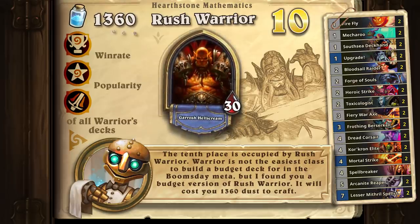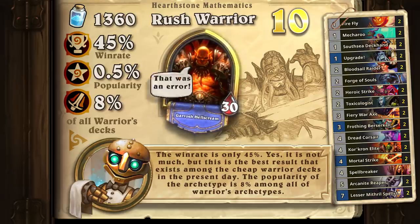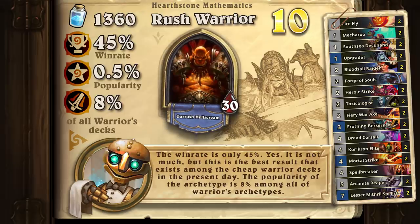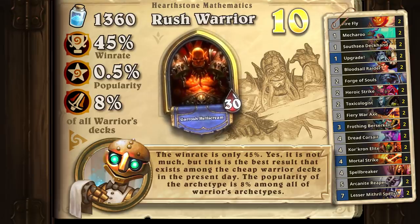It will cost you 1360 dust. The win rate is only 45%, but this is the best result that exists among the cheap Warrior decks in the present day. The popularity of the archetype is 8% among all of Warrior's archetypes.